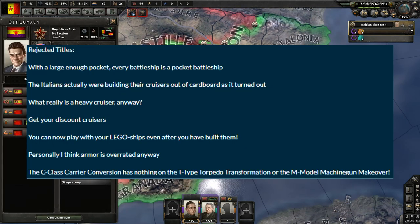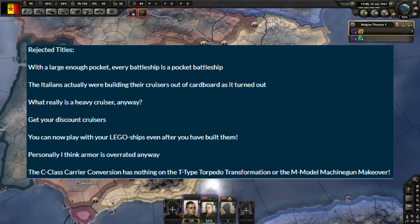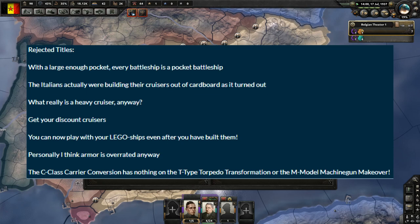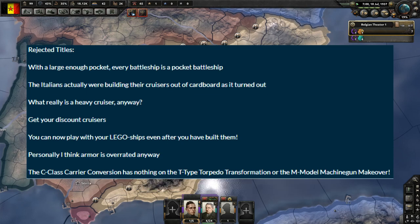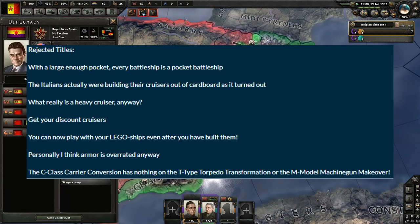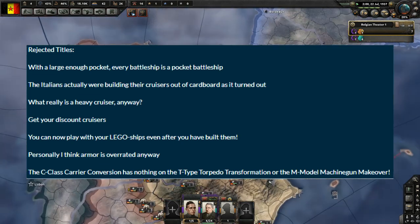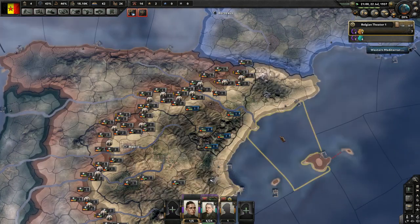Rejected titles: 'With a large enough pocket, every battleship is a pocket battleship.' 'The Italians actually were building their cruisers out of cardboard, as it turned out.' 'What really is a heavy cruiser anyway?' 'Get your discount cruisers.' 'You can now play with your Lego ships even after you have built them.' 'I think armor is overrated anyway.' And finally: 'The C-class carrier conversion has nothing on the T-type torpedo transformation or the M-model machine gun makeover.'